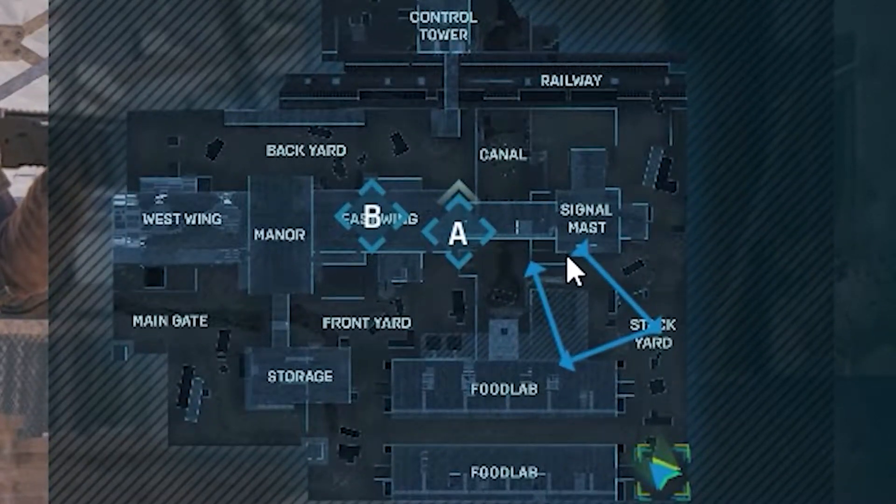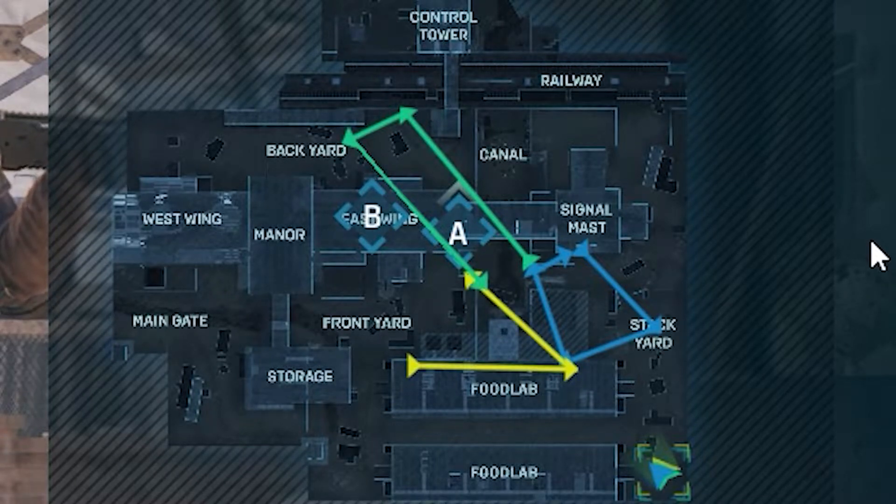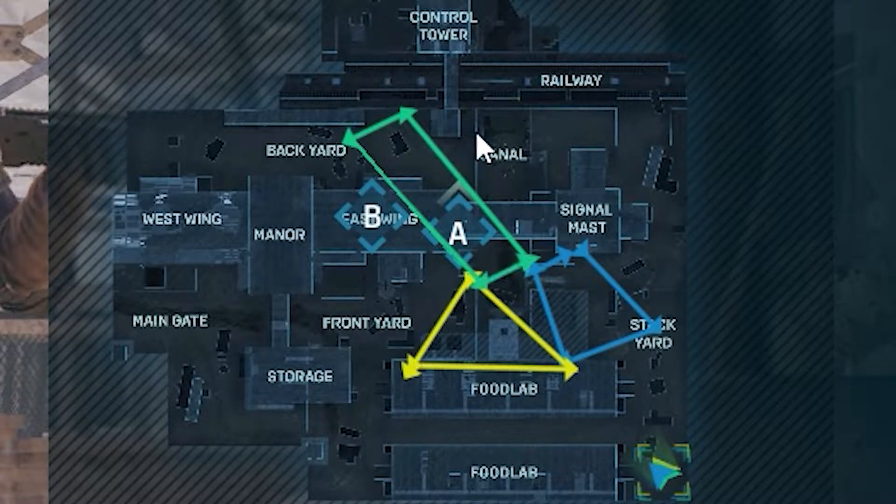All right, gameplay begins. The squad is drawing out the objective on the map — I'll draw one side, Hunter does the other. After some back and forth, we nutted — we marked the objective. We're figuring out positioning and getting set up.